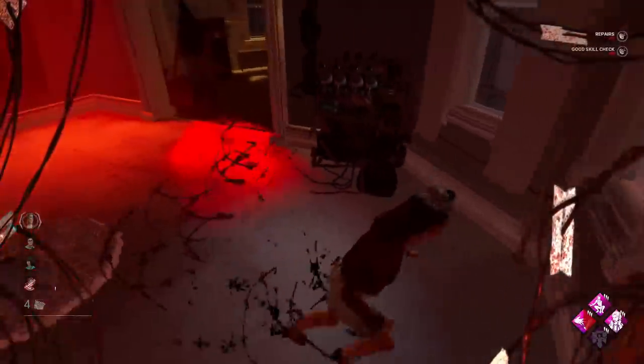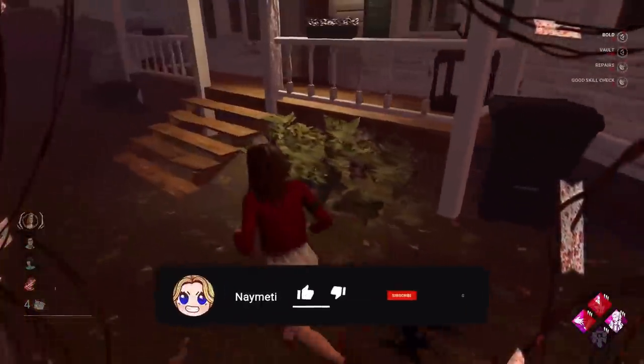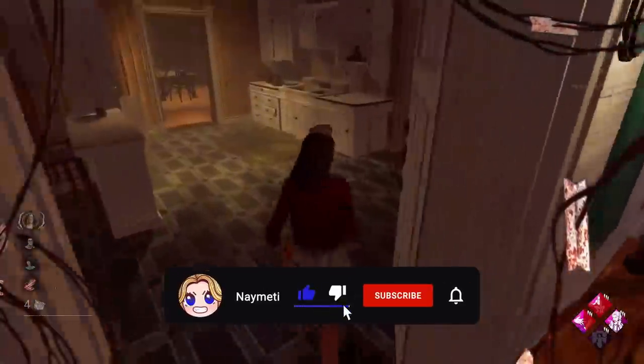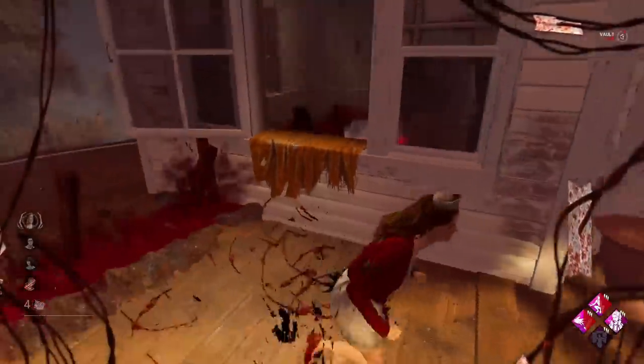Alright, he's on us now and he's going to find out straight away that we've got Quick and Quiet, which is unfortunate. No other option there though. The window is open as well. We can play this unless he goes for the power — and he did go for the power, but he missed.